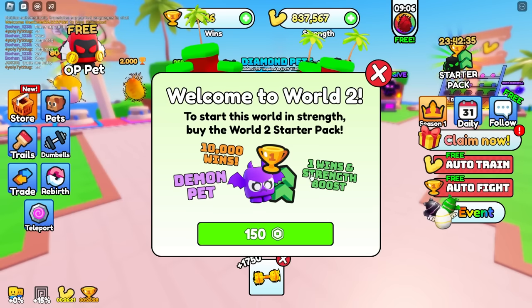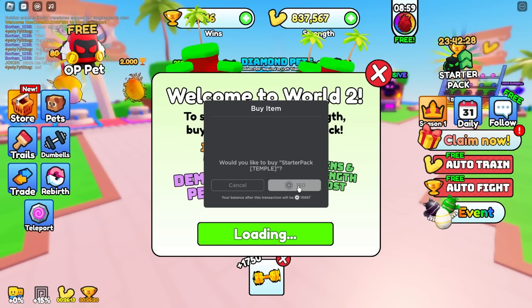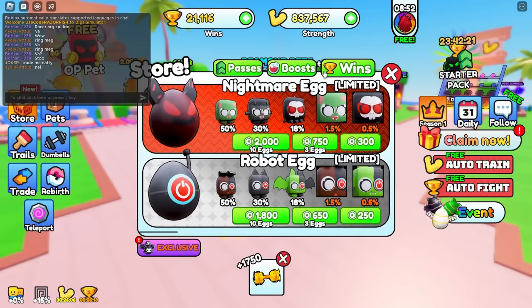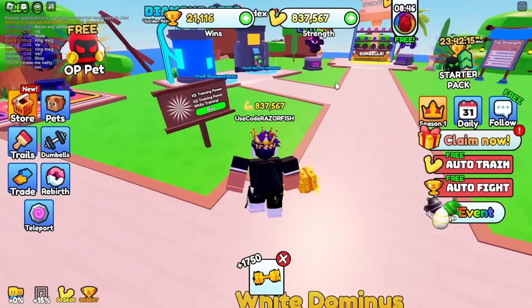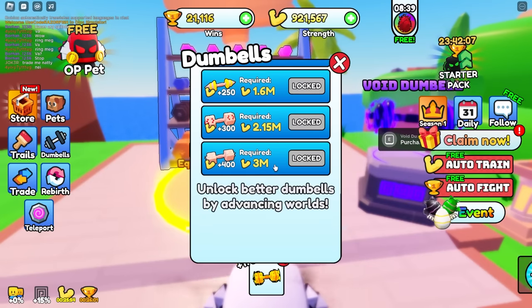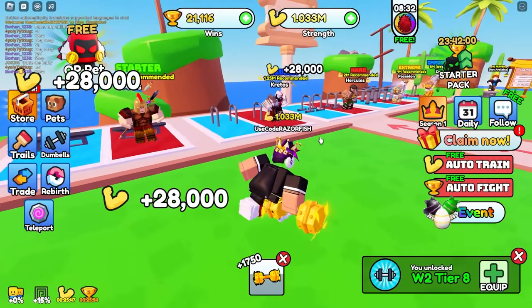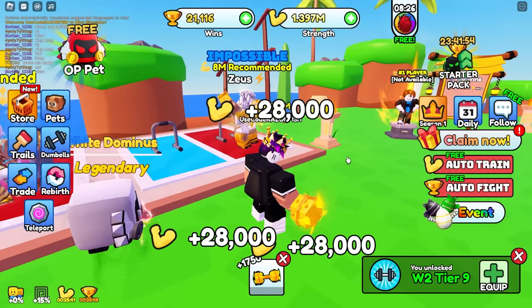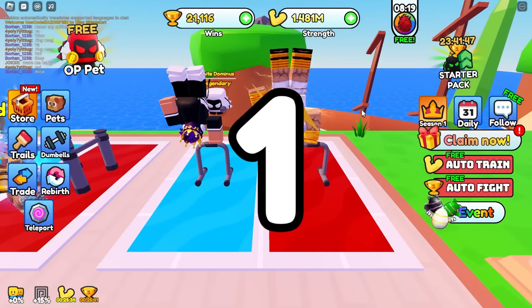We're already in World 2. There's a starter pack saying it'll give me a boost and a demon pet for 150 Robux - I bought the other starter pack but it didn't give me anything. This one also scammed me - I got scammed twice! I know now not to fall for those scams. These dumbbells are still not better than the golden dumbbell. I'm already at a million strength and to defeat Zeus I need eight million.